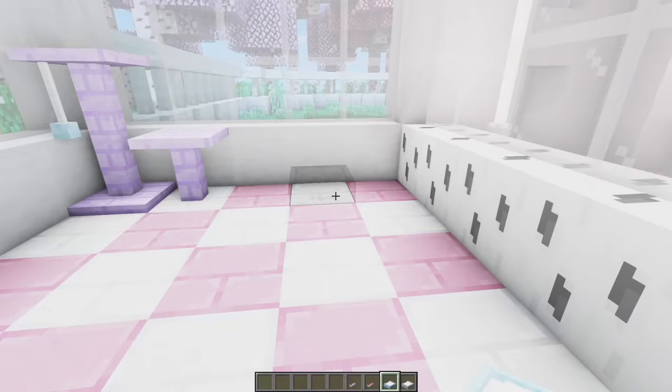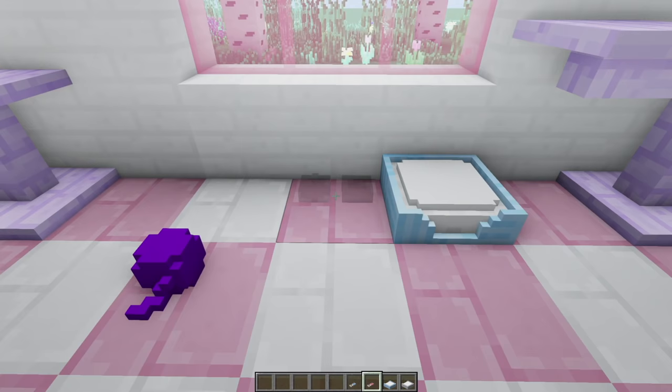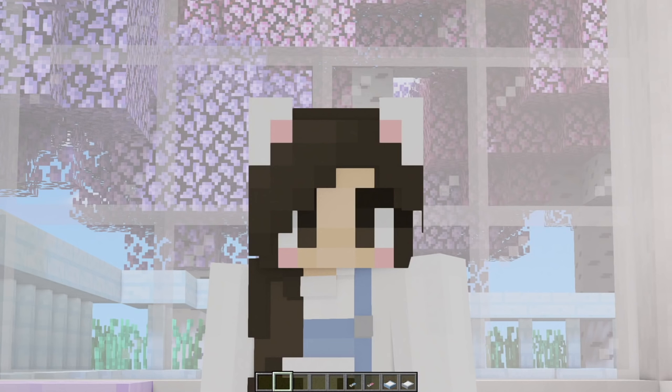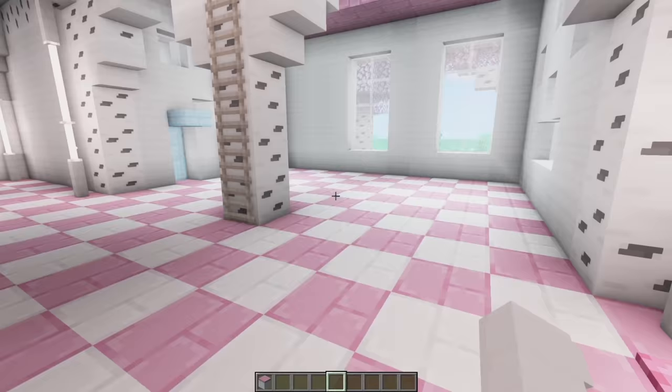I realized I hadn't made any cat beds, so I went off camera and made some — plus food bowls! Look how small they are. Let's put a blue bed over here and a little gray bed in the corner. Next to the beds we can have some food bowls; I made two sets — one white and pink, and one white and blue. I also realized I needed to make a litter box, so I textured it up a little bit.